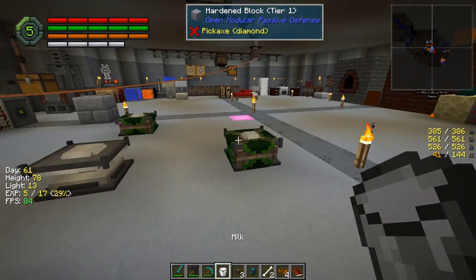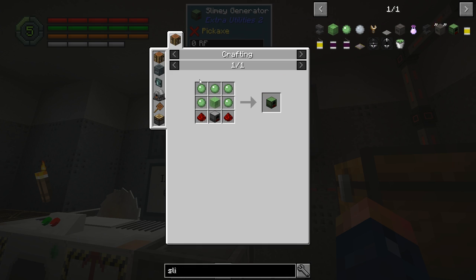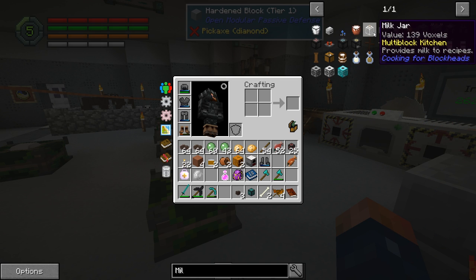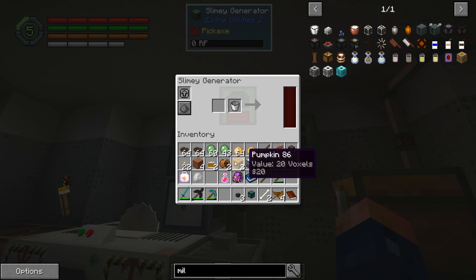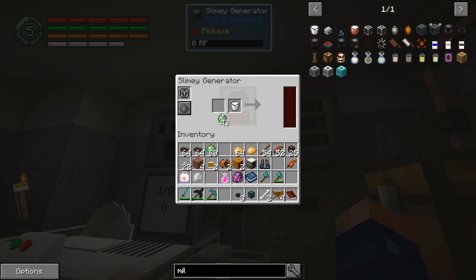This might be a really good source. Four slime balls — that lasts 24 seconds? That'd be really hard to automate. You would have to have cows and stuff set up. There's something from Pam's Harvest Craft — there is a milk jar. You drop an anvil and a cow and you'll get the milk jar, which will constantly gain milk just like a cow does. This might not be the greatest source, but as long as we have milk and four slime balls this might work.